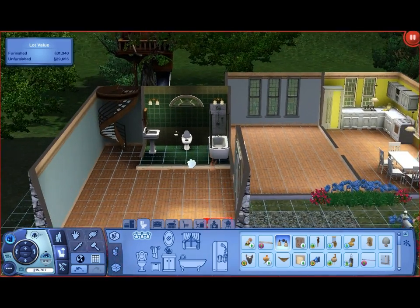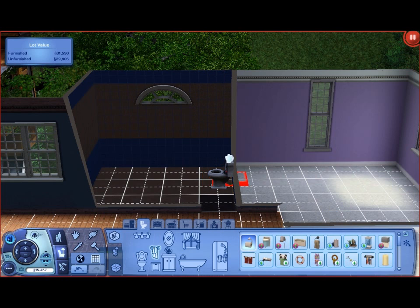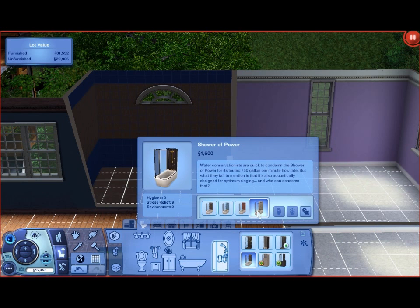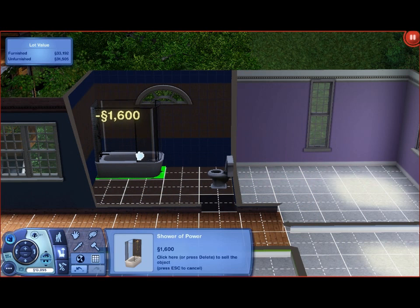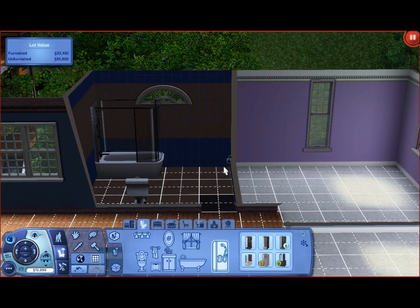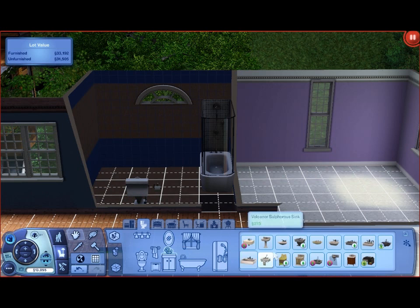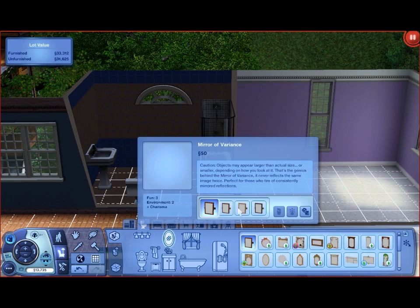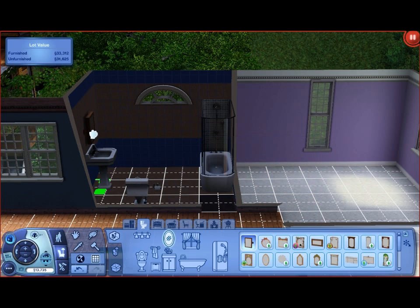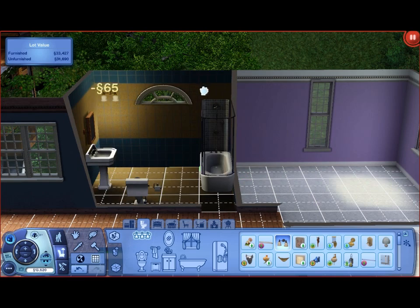I actually have enough time to do the upstairs bathroom as well. I'm just gonna zip through this one. There's a tile right here that I need to recolor - I'm not gonna waste time doing it now, I'll probably do it in the future, so if you see I forgot about it, just remind me. I'll just move this over here. That actually looks fine right there. I'll pick a mirror and two lights, just like last time - one right there and one right there. Look at how easy and simple that was.